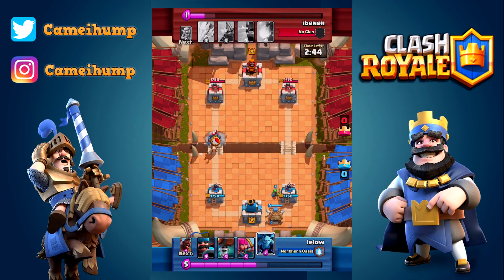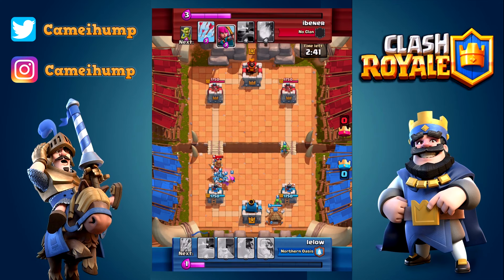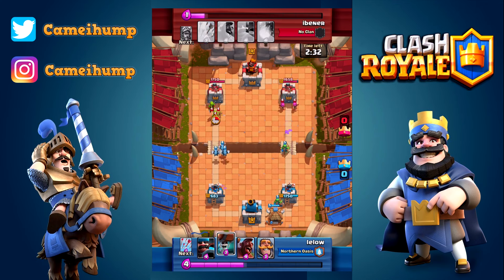It just so happens that your opponent played the prince at the bridge, and then seeing your spear goblin hut, goes in with the mini pekka as well. This is a nine elixir push that you only have six elixir to defend. Archers are down to absorb the prince shot - the prince still makes it to the tower as well as the mini pekka. I think that was a pretty good defense there.